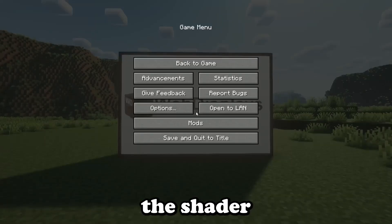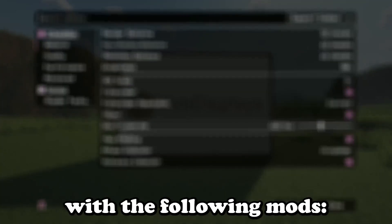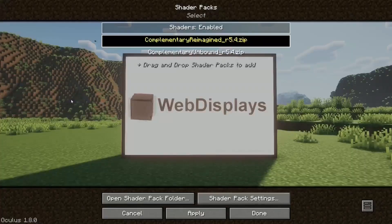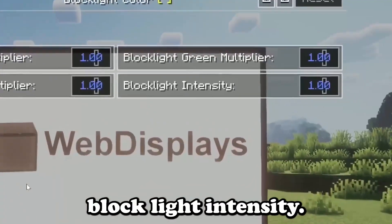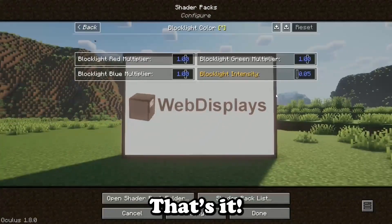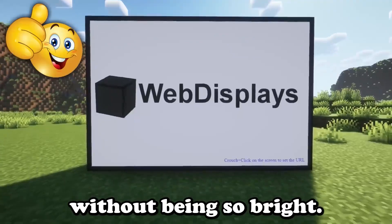After downloading the shader and putting it in your shader folder, access it with the following mods: Embedium and Oculus, playing on Forge Loader. Click the lighting tab and go to the block light color option. Now reduce the block light intensity. That's it — the screen you built will now display the web page without being so bright.